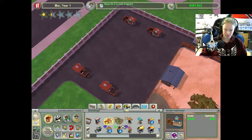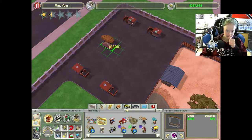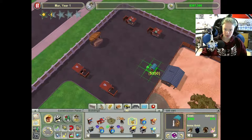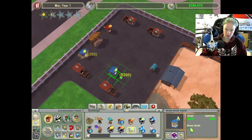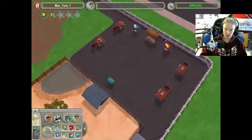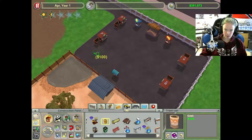Right there. We'll do like an entertainer stage over here, and then another gift cart. Sweet — guests love my zoo. Alright, and then we'll put a hot dog stand and a pop stand like that. Actually, no, that's fine — I mean they should be able to get through there. And now I need garbage cans — recycling bins.